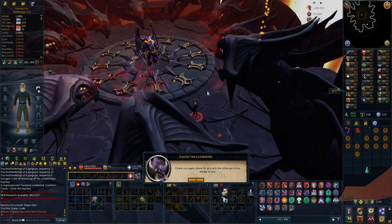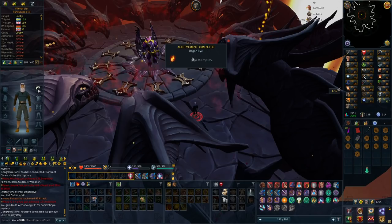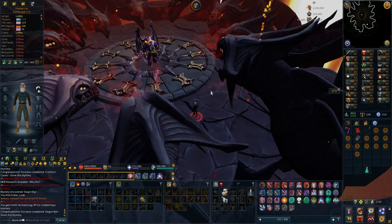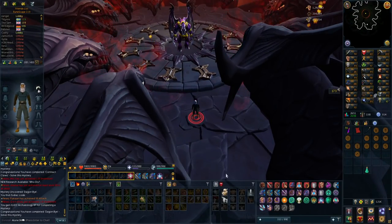This is a very easy mystery - the End of Dagon Bye, which actually unlocks the Ancient Summoning. I have to sign the pact with Dagon. Cool animation, and there we go. Now I can make the binding contracts, which is going to be so nice for PVMing.